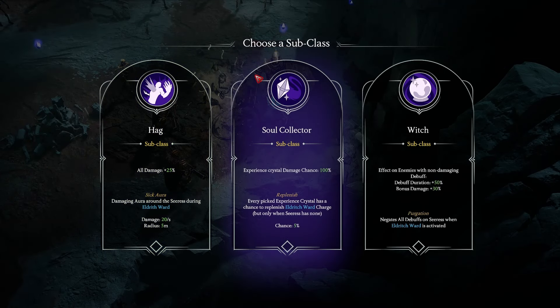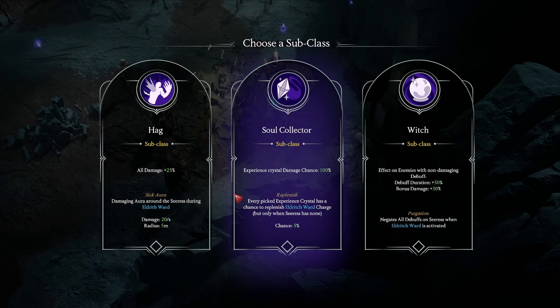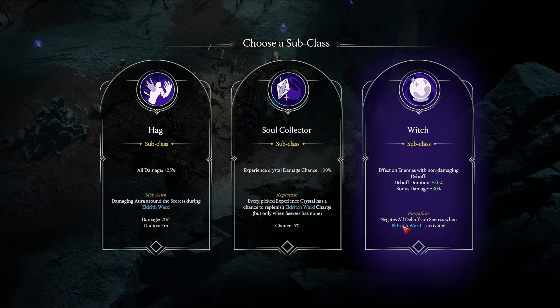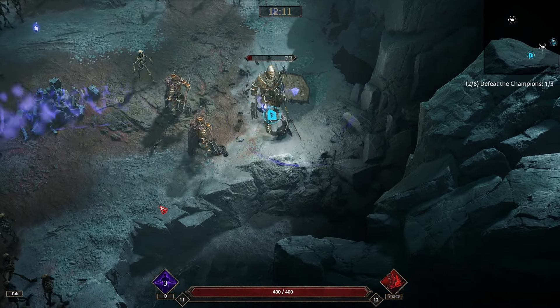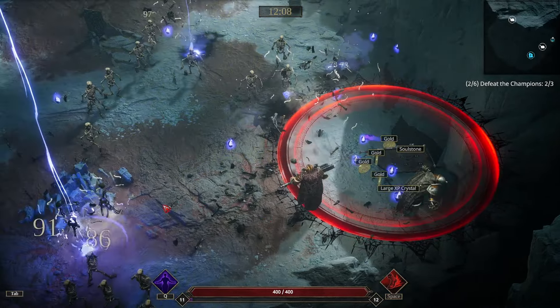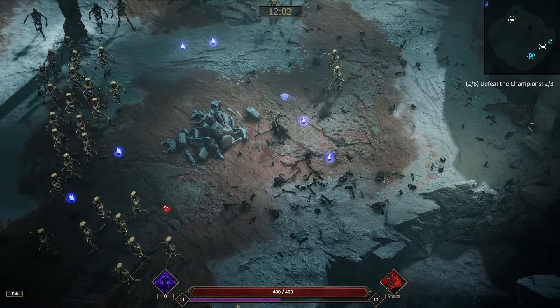They introduced this which is a subclass. I like to go with the Hag, which is what we're going to do over here. All damage is increased by 25% and we get a damaging aura around Ceres during Eldritch Ward which does 20 damage per second with a radius of five meters. There are some interesting ones like the Soul Collector and the Witch, which negates all debuffs on Ceres when Eldritch Ward is activated, or every picked-up XP crystal has a chance to replenish Eldritch Ward. I just enjoy the flat damage — it just seems to do me better.